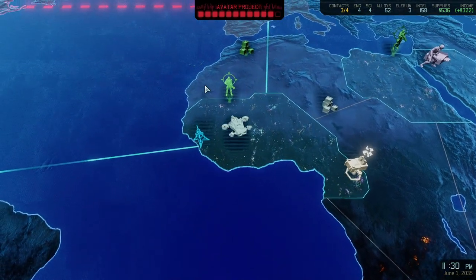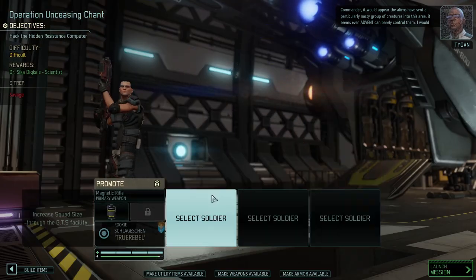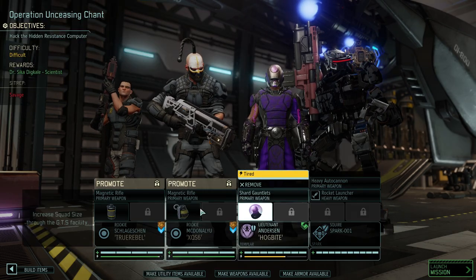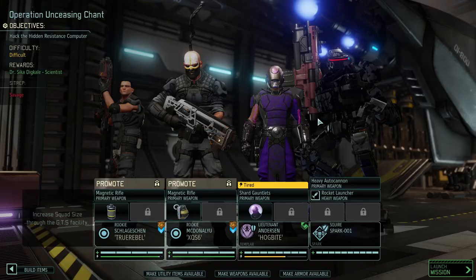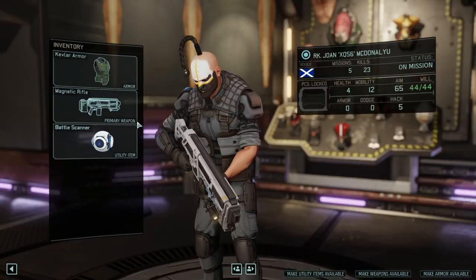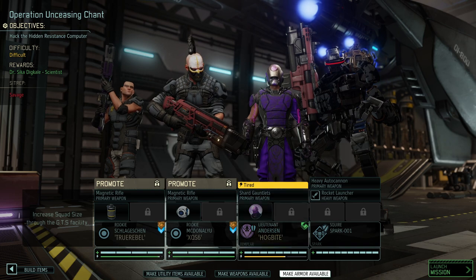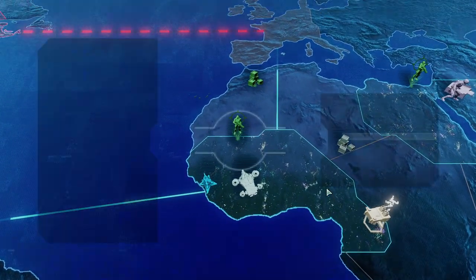I got the first Spark ready, so it's going to be a pretty interesting mission. On the other hand, as a bonus we're getting an additional scientist — not going to say no to that. In terms of rookies, we're going to take XQS6 and True Rebel because both of them have a bond. We're going to take Hobbit, although he's tired, and we're going to take our Spark Primus with us. Given the difficulty, I think we'll run into the Chosen again, so I want to switch things up a tiny bit.